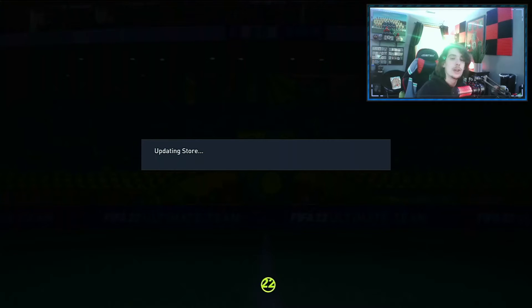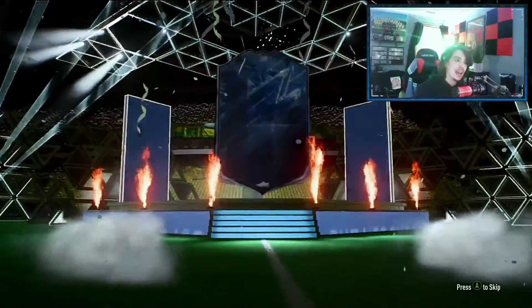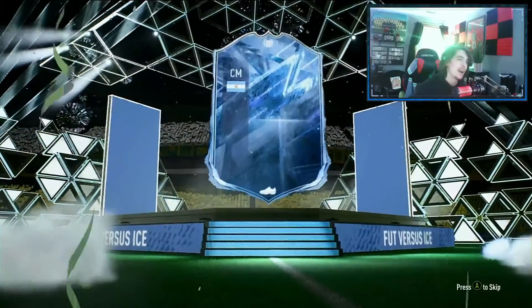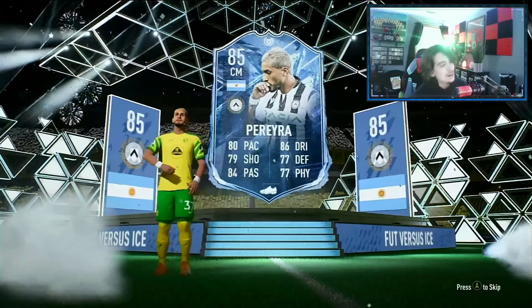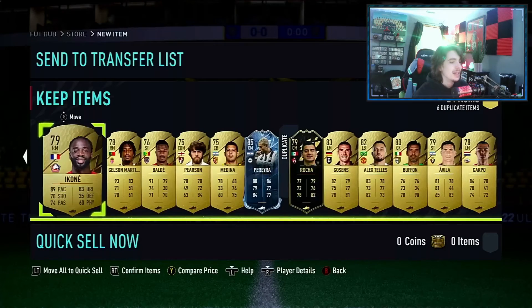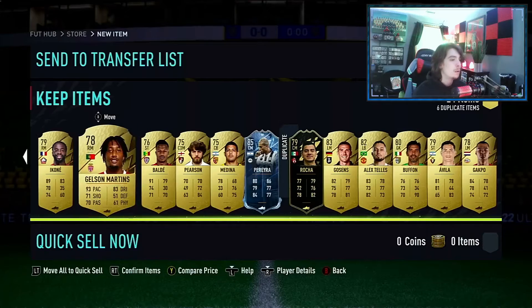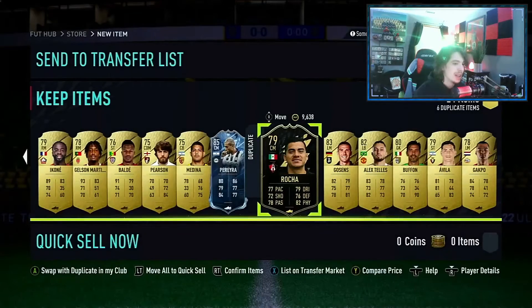Now we have the untradable 100k pack, which is guaranteed 84 plus. Could we see a Foot Ice player? We can - it's Pereira. We do get one, unfortunately it can't be one of the insane ones you see all the time. Rest of the pack... Pereira and another inform.